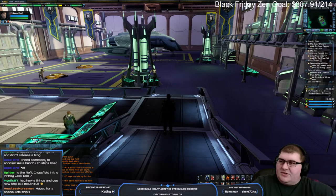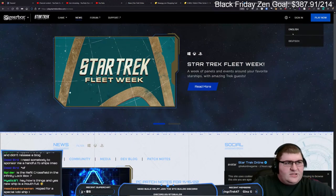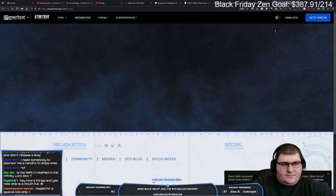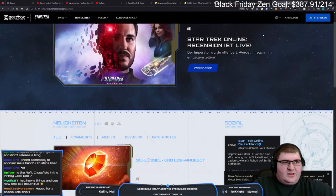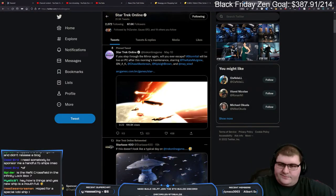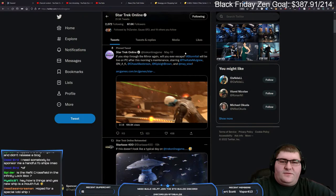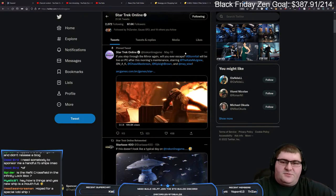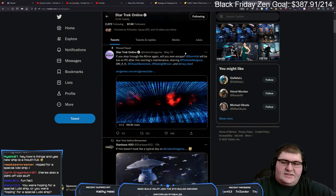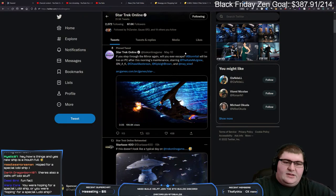I was hoping for a special Lobi ship also. News-wise, nothing on the English side here. The German community manager posted the Lobi stuff but not that the new ship was in the game, and nothing over on Twitter. So it's 20% off all Lobi things and 25% off keys in the store — that sale will probably just carry on right through the Black Friday sales.